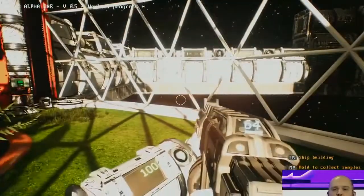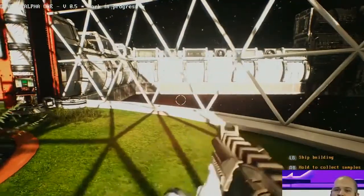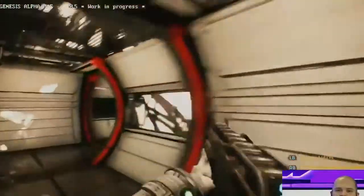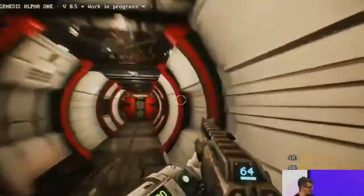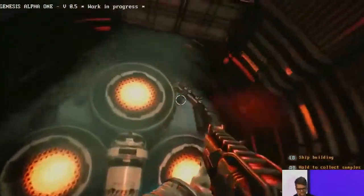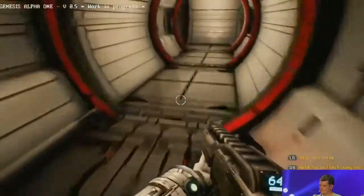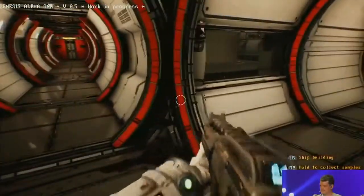What I like most is that the moment you build something in the build menu, you can then actually go and explore it. Here are the corridors we just built — and here's our new hyperdrive. That's awesome. And if you don't like where something is, you can recycle things like that. Yeah, you can destroy it and build a new area.